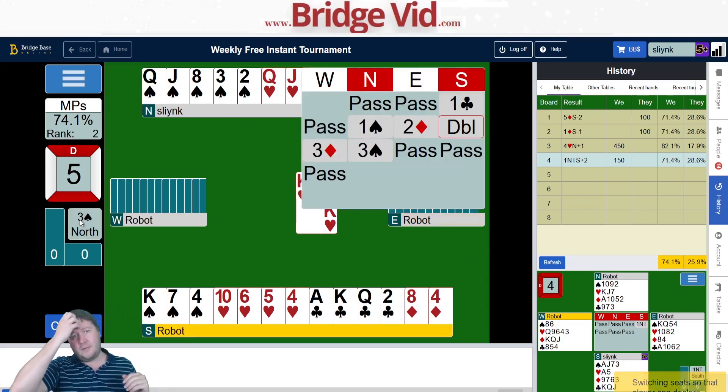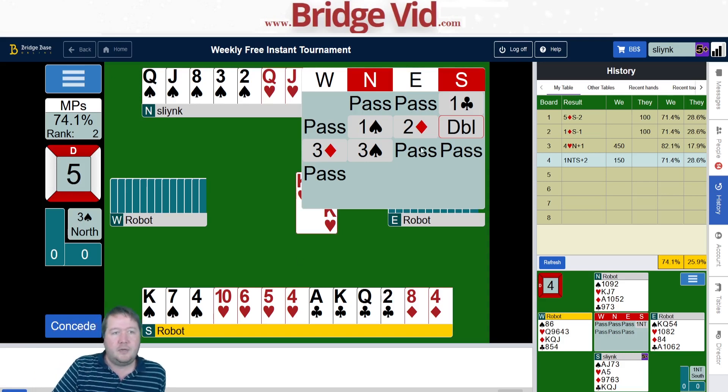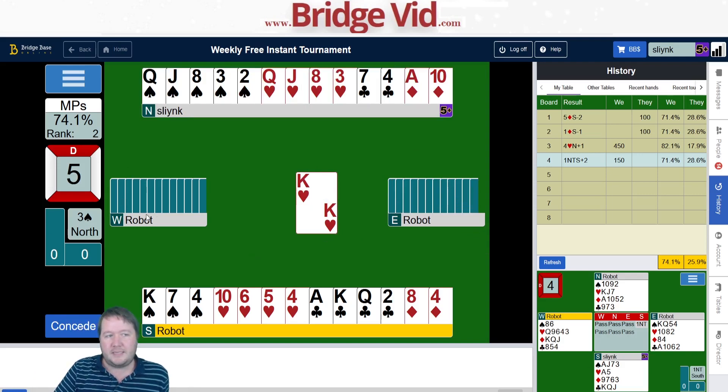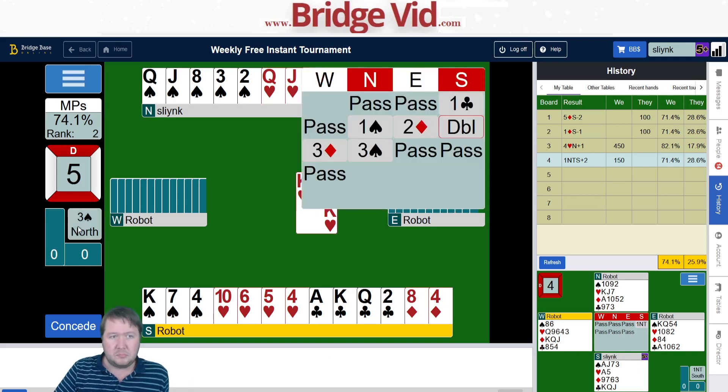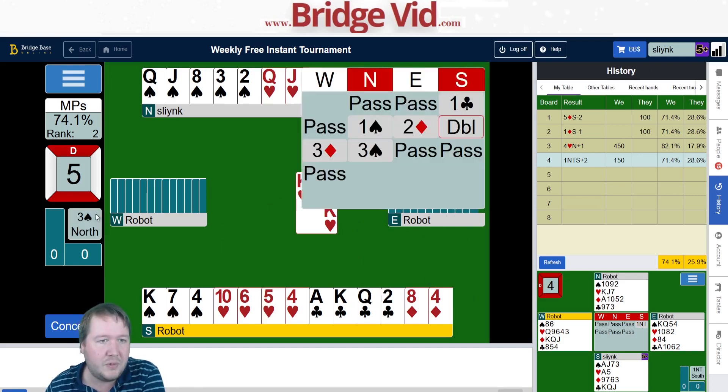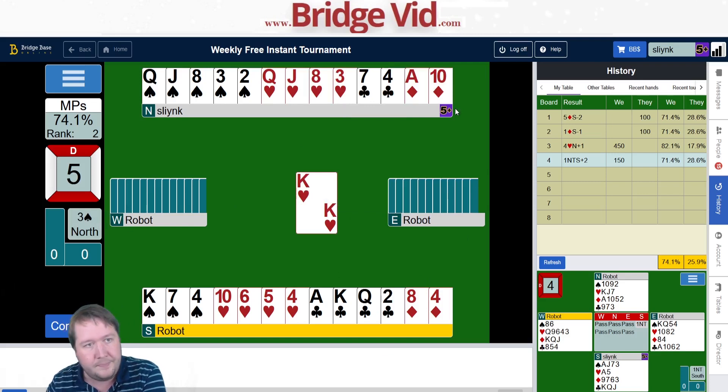Let's review what we know. East is a passed hand, so they don't have 12 points. They were happy to overcall two diamonds and west raised, so they've got a nine-card diamond fit — could be six-three or five-four. Points wise we've got 10 opposite 12, so the opponents have 18 — maybe nine and nine, eleven and seven. East led a heart, which is our suit — that could very well be a singleton.